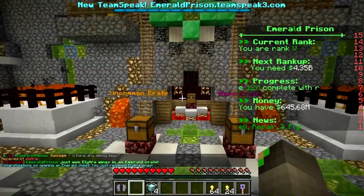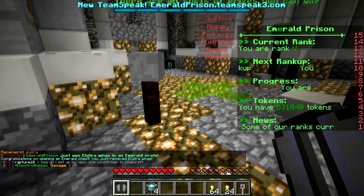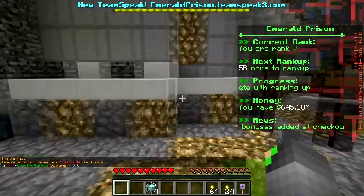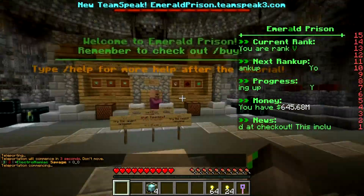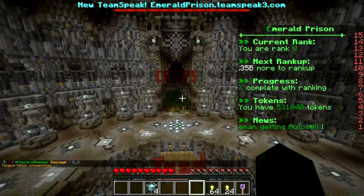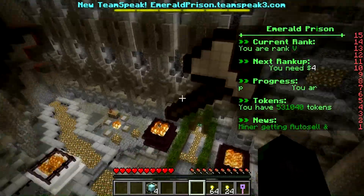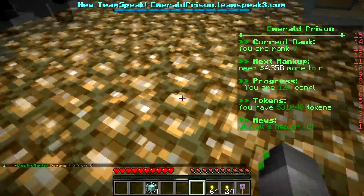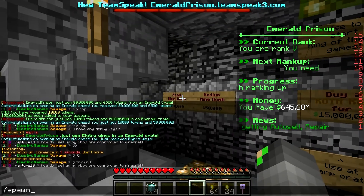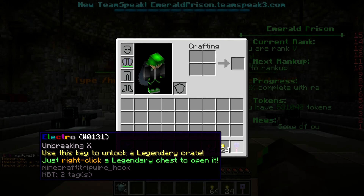Elytra wings! I'm okay with that — that's perfect, that's one of the things we were hoping for. How they work: you jump and press space, they can be laggy sometimes but you can fly around. It takes durability but you can repair them. I'm happy with that. We also got four beacons and a bunch of coins — we are set on coins.